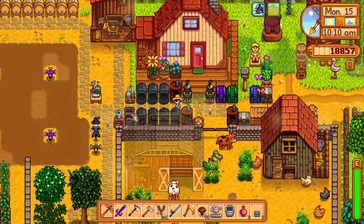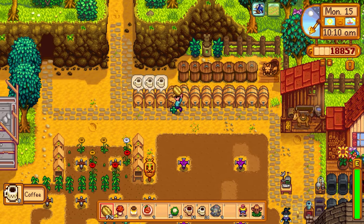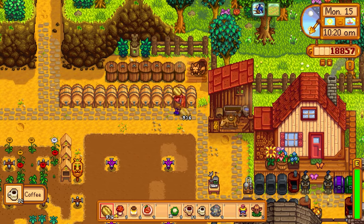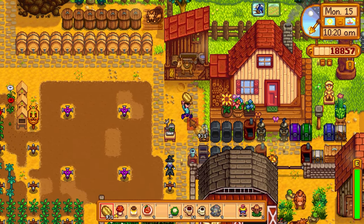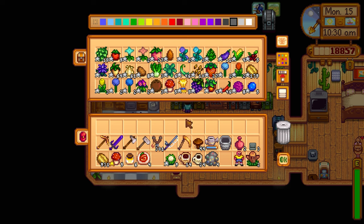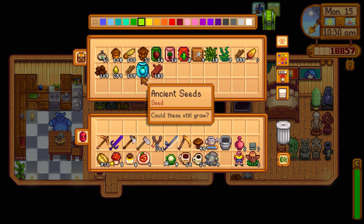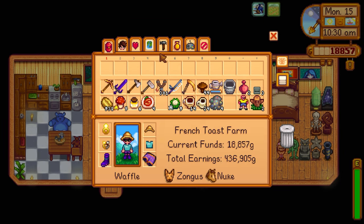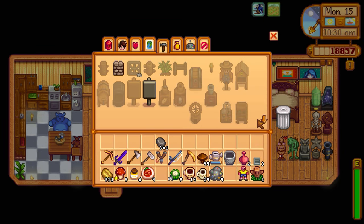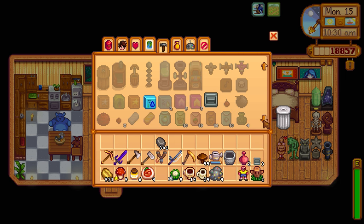We already have espresso. I should have put the coffee over here. Let me also go to Pierre's to buy melon seeds. I can make more chests — it's 50 wood or 50 stone. I have 301 stone so I'll make a stone chest. People have said I could make staircases from stone at 99 stone each, but stone is hard to come by when upgrading the house and barn.